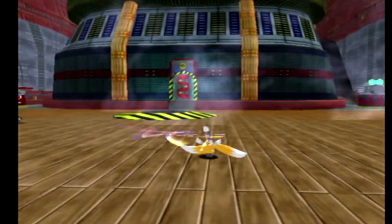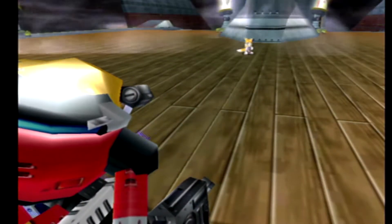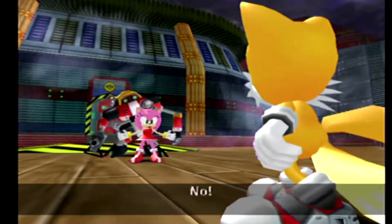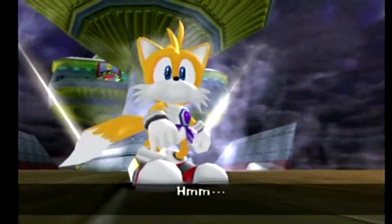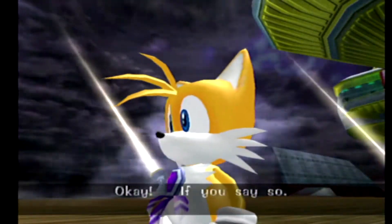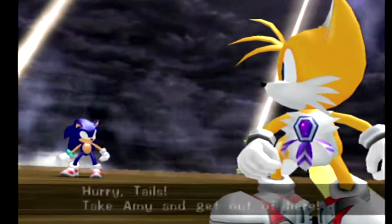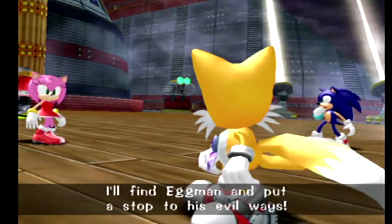There we go. Please stop, Tails! Move aside, Amy! Get out of the way! No! This robot is my friend! He helped me! Don't hurt him! Oh, okay. If you say so, you have your reasons, I guess. Hey! This ship is losing altitude! Hurry, Tails! Take Amy and get out of here! Well, what about you? I'll find Eggman and put a stop to his evil ways!